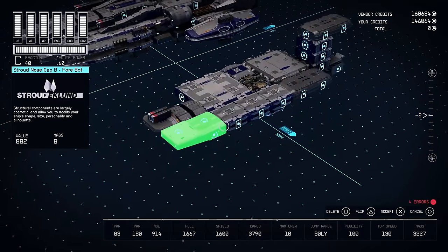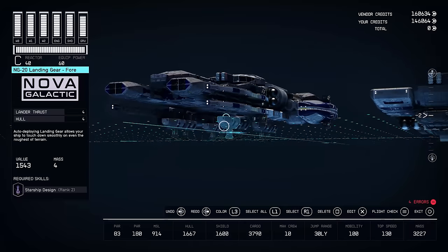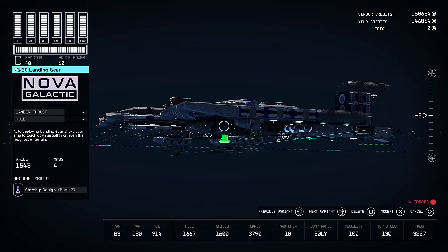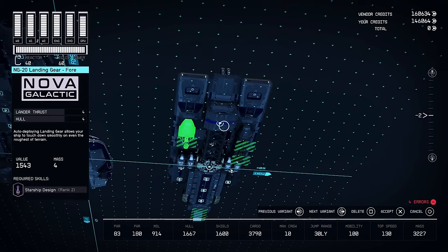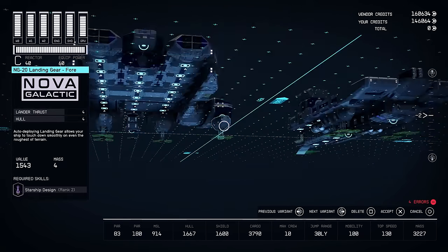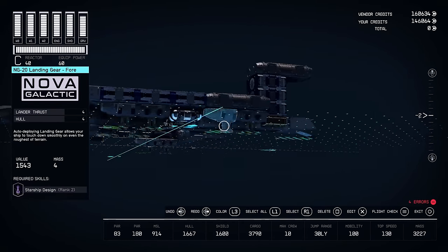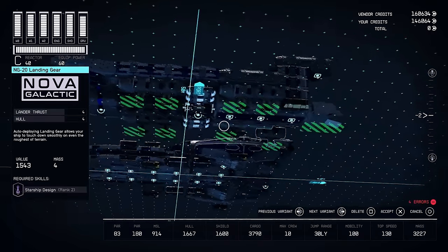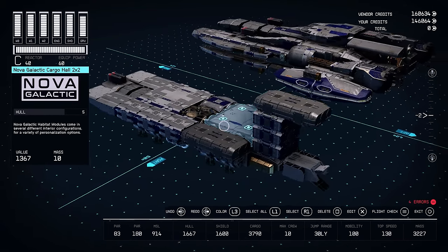Let's bring over the Stroud Nosecap Bees, and then let's go ahead and put the landing gear in. You want to be careful with what landing gear you use. These are the NG20s, which have four thrusts — and that's really all you care about, because a ship that's big is going to be very heavy and is going to need either a lot of landing gear or some very powerful landing gear. This ship actually only needs about four of these sets, but I used eight because it just looks better. I'm doing this slow because I'm using a controller, and hopefully it'll allow you to build this along with me.